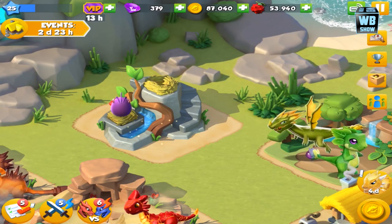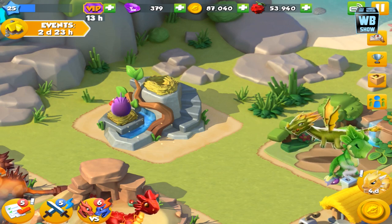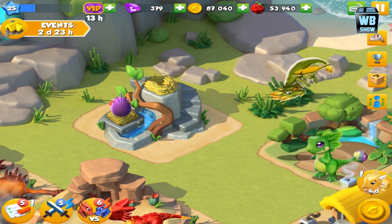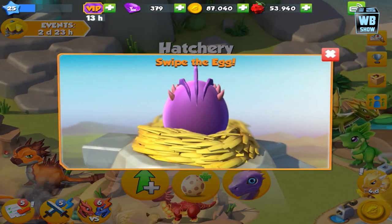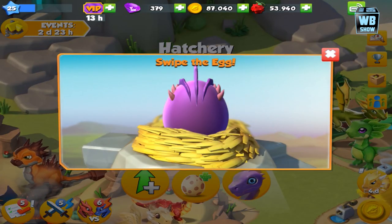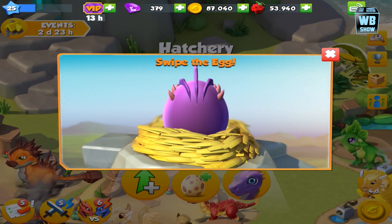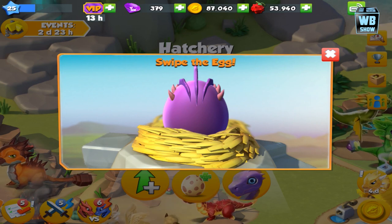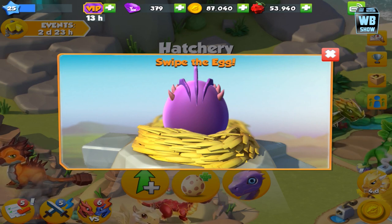We're back with another video of Dragon Mania Legends. Today we're going to be looking at the Plasma Dragon — I think this is the Plasma Dragon's egg. I haven't really looked at it yet, but here it is: a really dark purple vibe. When I look at something that dark purplish, it kind of makes me feel like it's evil in my opinion.